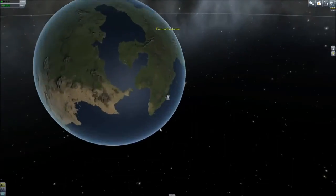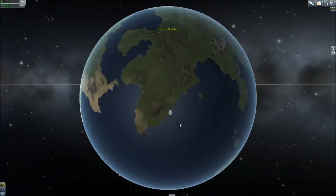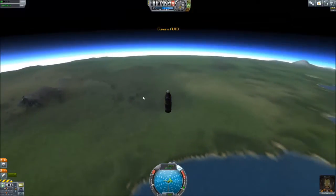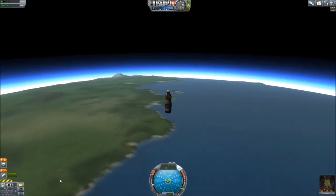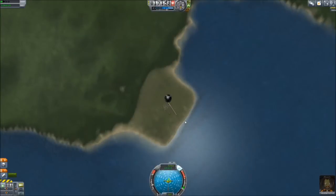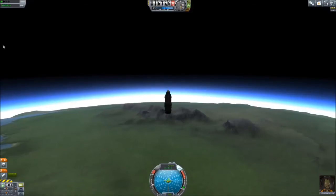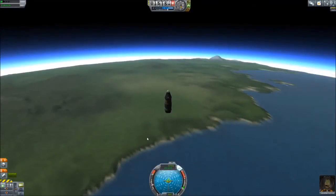As I was saying before, let me remind you of the gravity of this situation. This is all you get to see when you're flying — you do not have maneuver nodes. You can focus on things in the map view. This is going to be really fun when I show you a rescue mission without maneuver nodes, because that's something people are going to need help with. But there's a lot you can do without maneuver nodes, and maybe we'll get to that in time.